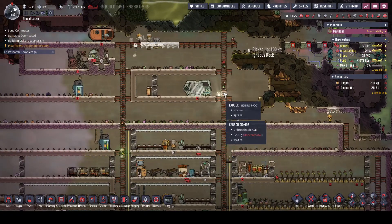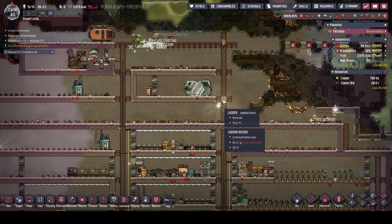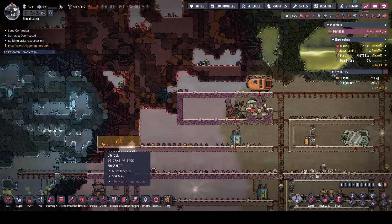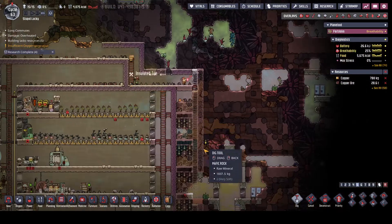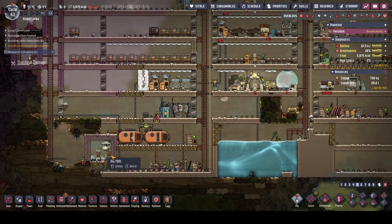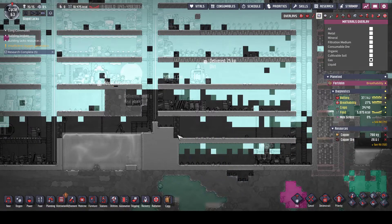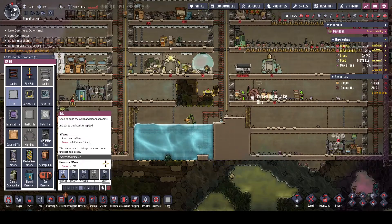Looks like we might have lost all of our shine bugs - oh, that's so sad. Oh well, wasn't a good idea anyway, just something to play with. I think we've made a really good start to getting our electrical sorted out here, and we're starting to get our oxygen generation fixed. We do hit max pressure every once in a while because we've got a lot of carbon dioxide in here. So we've got to keep on working to get these problems fixed that we've generated for ourselves.